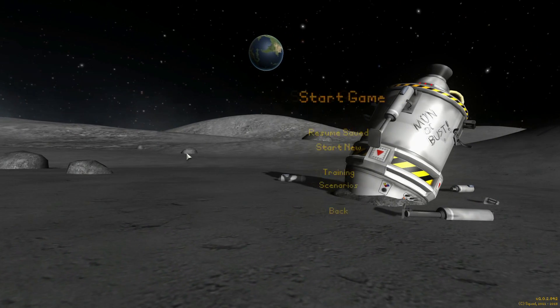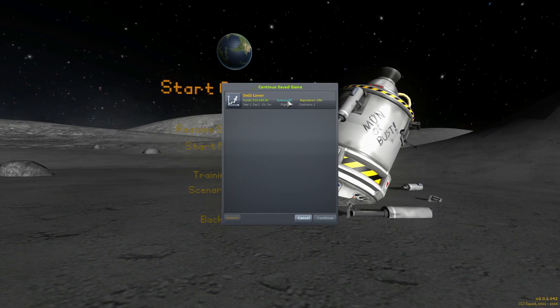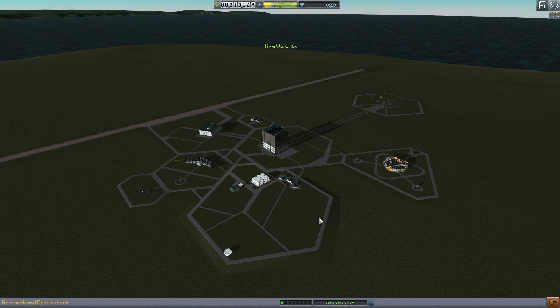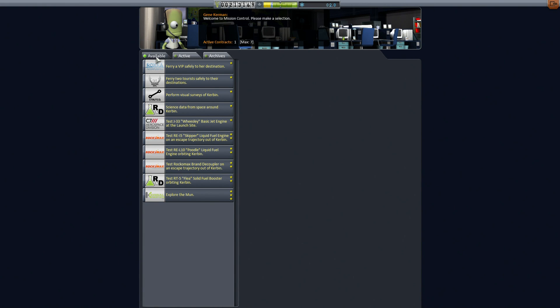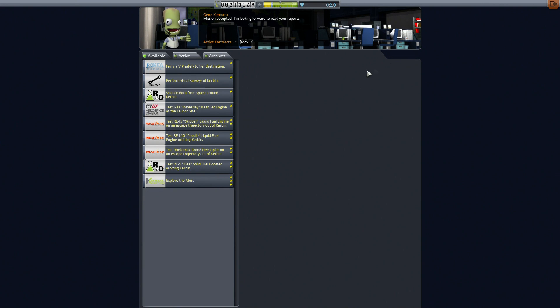What's going on guys, welcome back to the DX Gamer Show. I'm Mike, aka Operation DX, and we are now in the fourth episode of my series where I am attempting to build a successful space program in KSP. Going to do the same thing I always do at the beginning of every episode — just check out my contracts and see what's going on.